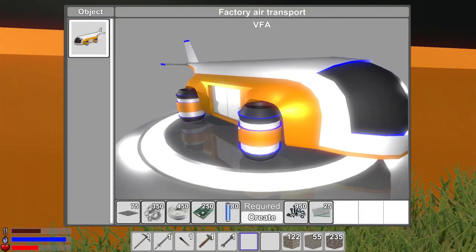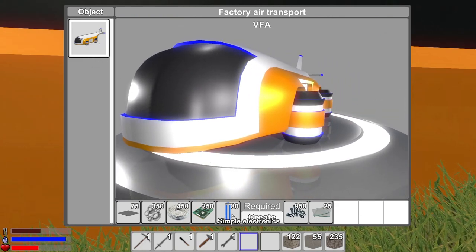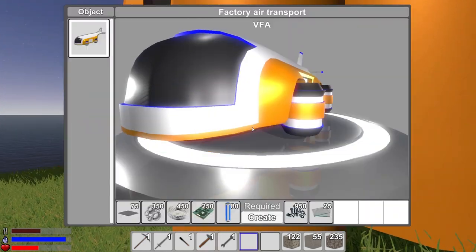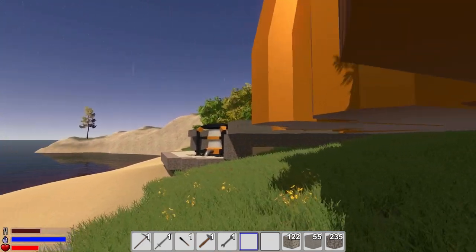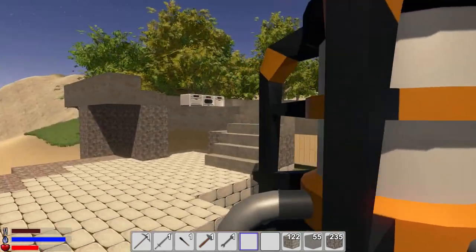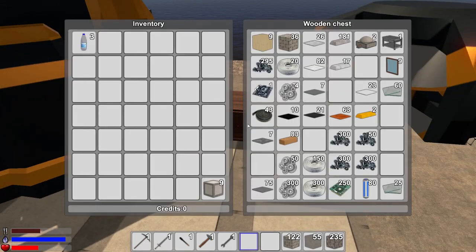Let's jump in here real quick, and I'll show you that we have one airship, and you can see the materials to make this. Yeah, it's a lot. A lot of materials here. 450 conductor. 950 small iron parts. Tons of stuff. So I set about to work gathering all of that as well, crafting everything I needed. It took a while. It definitely took a while, but here we go. I have all of it down here.